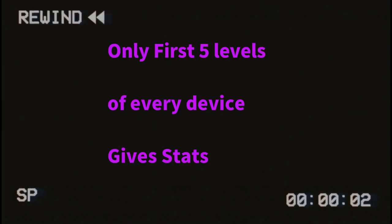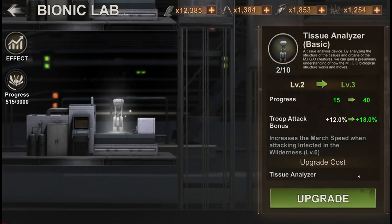The first five levels of every device give a stats increase. However, after these five levels, the device gets a secondary effect.